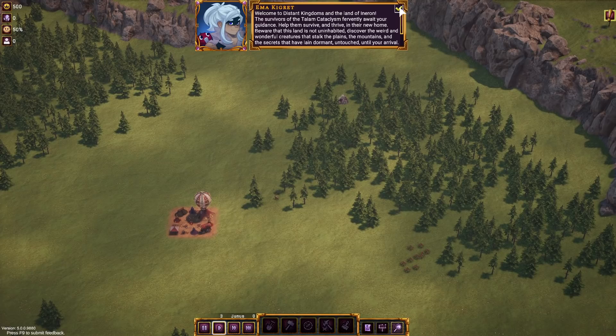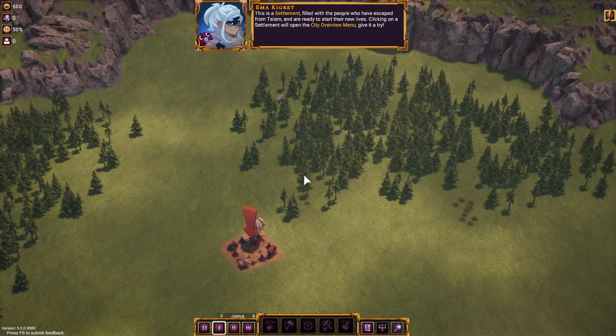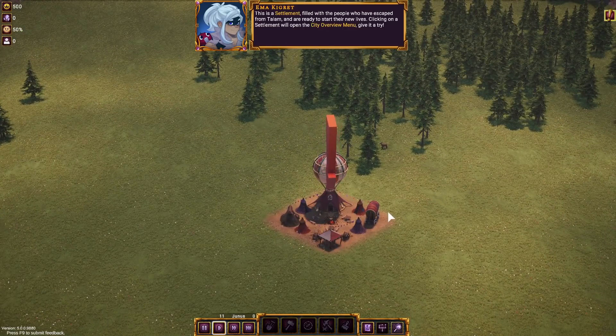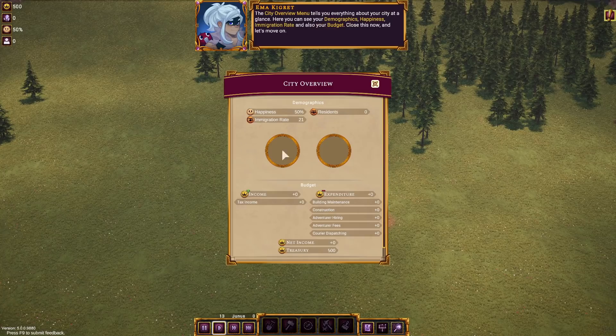There's no way of getting by the tutorial even though I've done it already. So we're going to go through the tutorial and work our way into this. I'll try to show off all the stuff — we can eventually get to the point of exploring new lands and we'll try to get there today. First off, we have our city overview, which gives us our happiness and who all is living here.